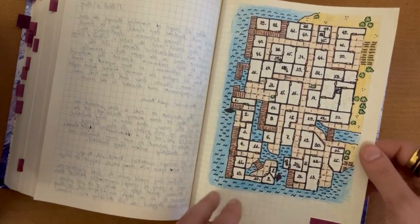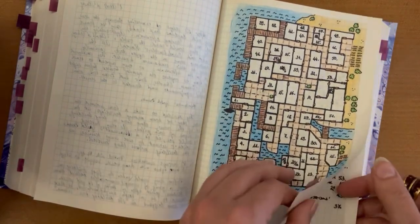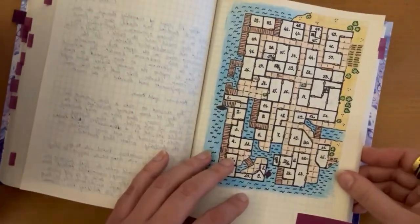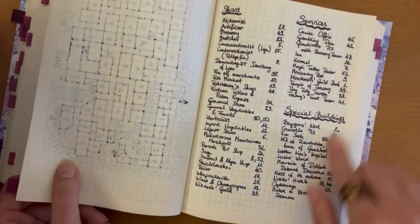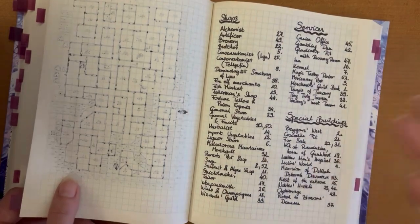I quickly made the counting that I have three or four buildings in a tile on average, so I would have around 50 buildings. And I knew that I wanted to make a list by the end, because I will forget where to go for different actions and I don't want to flip here and there. So what I did was leave this page empty.